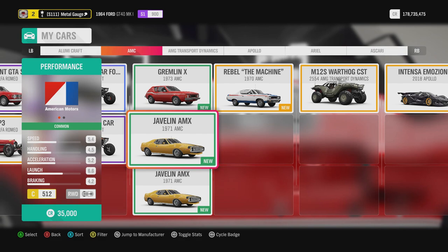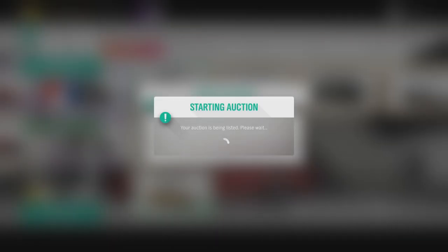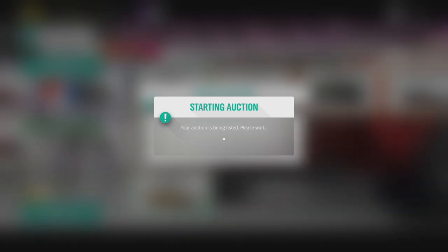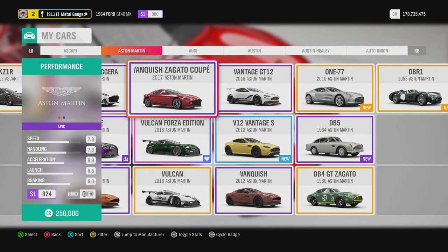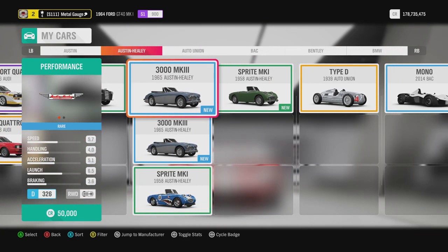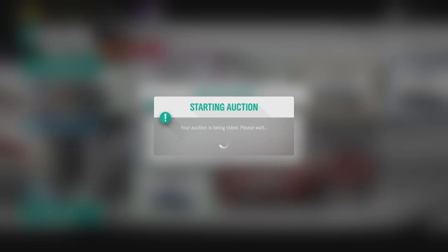I've hit a double here with the AMC Javelin. It's not worth that much, but I simply auction off the car — it's locked at 13,000 because it's common so it probably won't sell, but I'll do it anyway. I'll press OK and carry on, going literally A to Z on what cars I have a duplicate of. Here I've got another double Austin Healey — again at 13,000, not that popular, but we'll see.